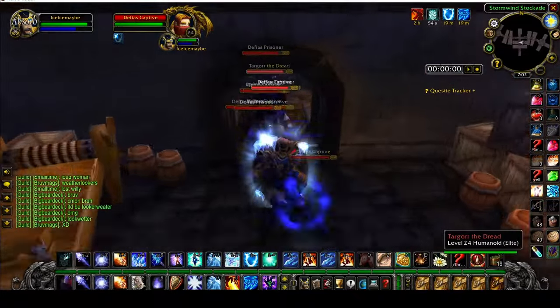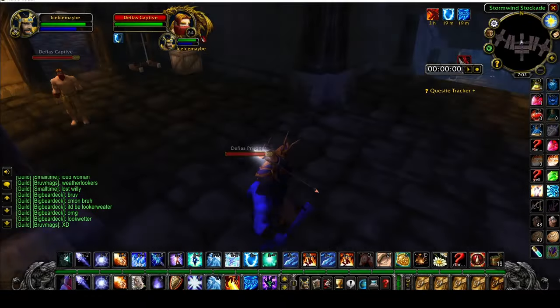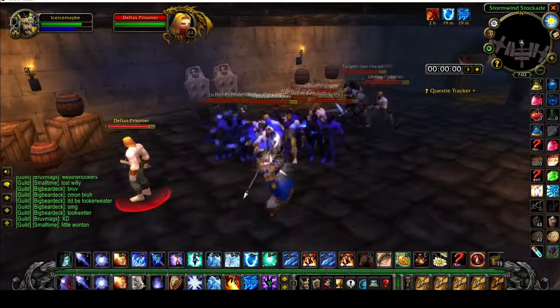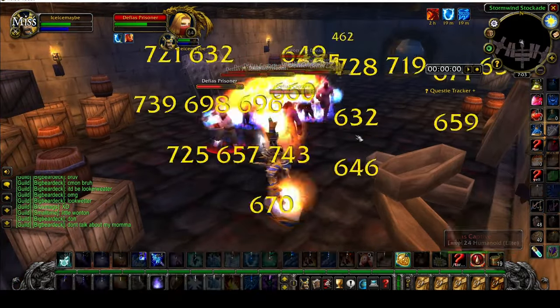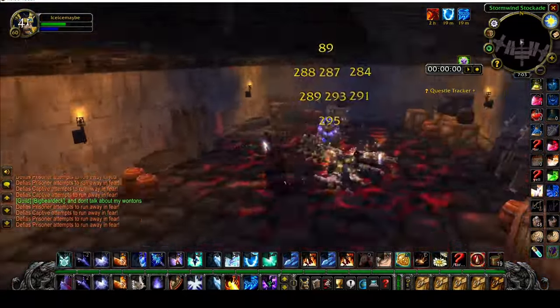Just run through the mobs. Sometimes there is a patrol — you can grab him too if he's there, but if not, that's okay. Grab these guys, wait for them to get here, and Frost Nova. Back away just a little bit. Flamestrike, routed into Cone of Cold, then a few Arcane Explosions and you're ready to go. Get your Ice Barrier back up and start drinking.